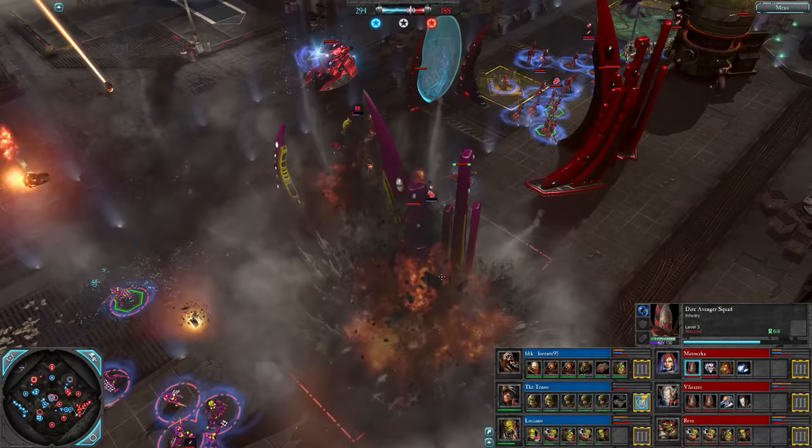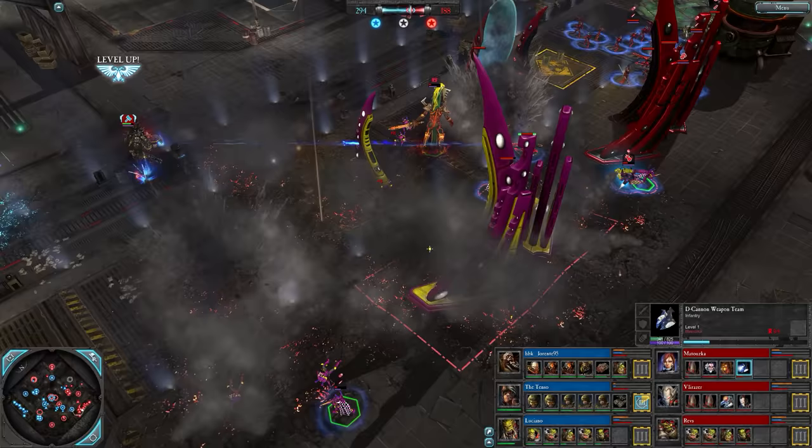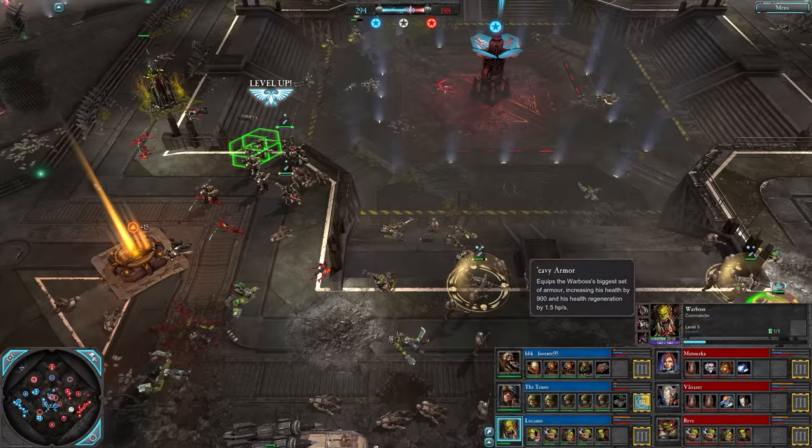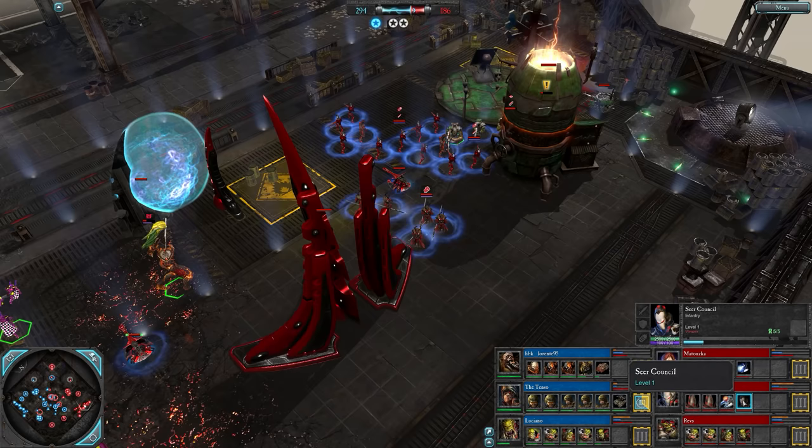Is it going to take out the D Cannon? I think the Avatar is going to be okay and the D Cannon does live - that was a bit of a wasted loop there from Luciano actually. Heavy armor War Boss is up over 2000 hit points now, level five. Manticore for the Tenso, goes tier three - the last player to go. Hiding out at base, hiding from the falling space debris.